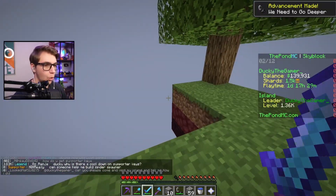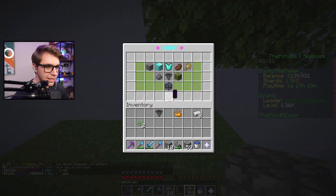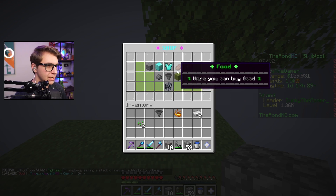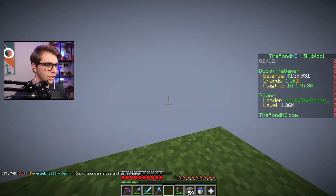All right, we're on the way to the nether. So yeah, there is a brand new spawner — a ghast spawner for $2 million. And I want to see how much the ghast tiers sell for. I definitely want to make this actually look like the nether.